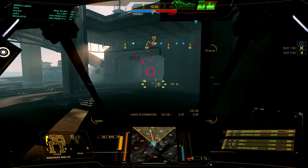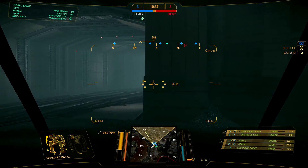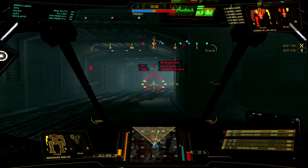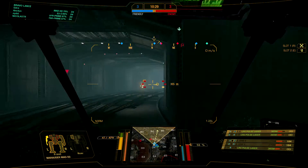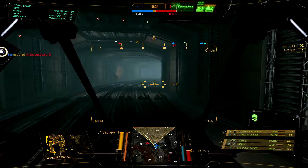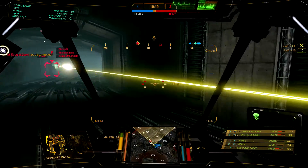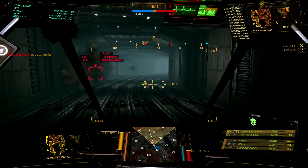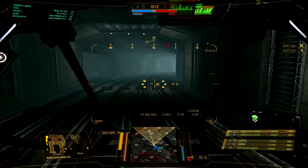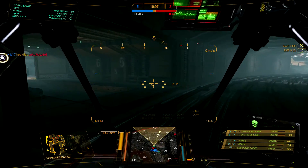Two of the large pulse lasers are in an arm, so they are low-mounted because the Marauder has kind of low-hanging arms. I'd highly suggest — if you look at my fire groups — separating them such that the high-mounted large pulse laser is on a fire group of its own. That way, when firing, you can decide: my arm doesn't peek over this hill anyway, so let's not eat the heat shooting at terrain — just shoot the one large pulse laser over the terrain. Just a recommendation.